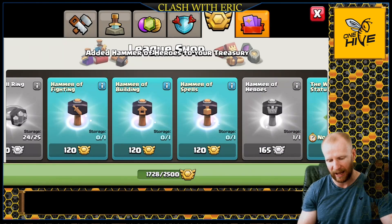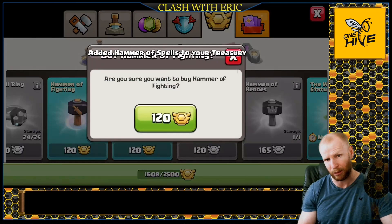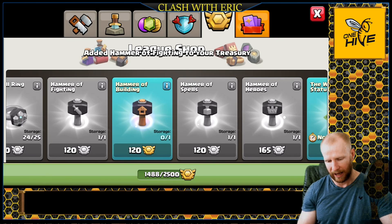So I'm gonna grab this Hammer of Heroes, make sure I have it ready. I also want a Hammer of Spells and a Hammer of Fighting. I'm not gonna get the Hammer of Building — I will get Building Potions to deal with that instead. I do need the Hammer of Fighting, so we'll get all the Hammers we need so we don't have to deal with that cooldown.